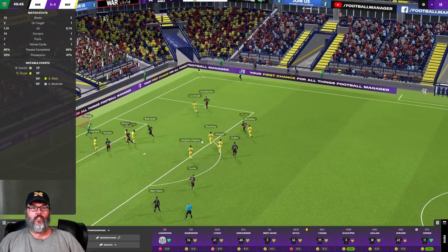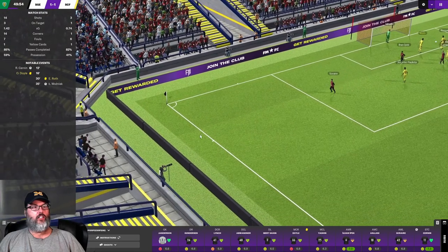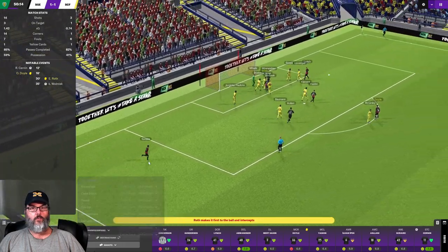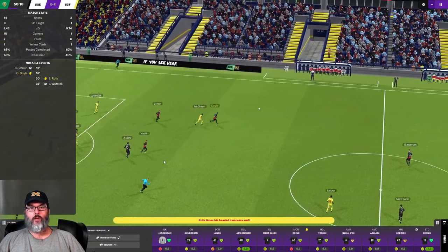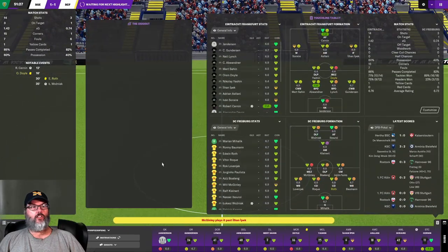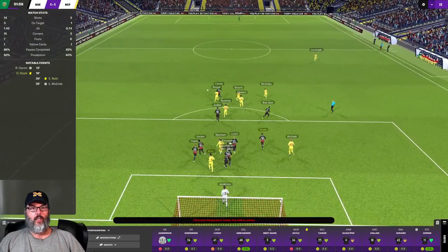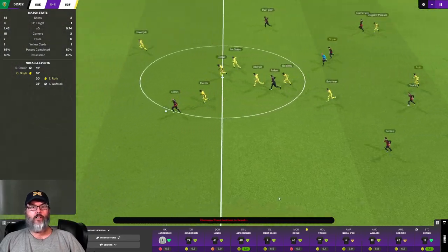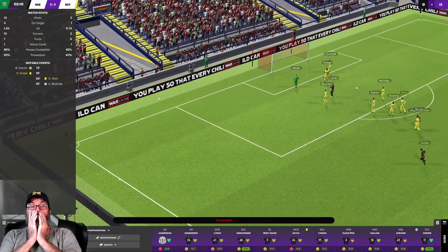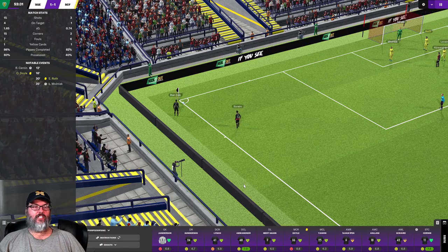Reversed field to Gunderson, into the box. Sahin takes a crack at it — a good save by the keeper. Come on boys, somebody go get the ball. We start to rebuild. Cernan's on it — can he make the run? He's got acres of space, can he beat his man? It's a breakaway... and the keeper makes the save. That's disappointing. Should have been a goal.